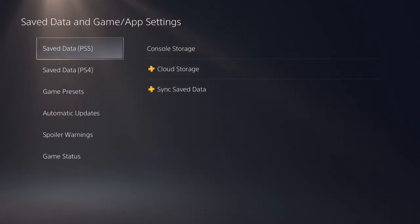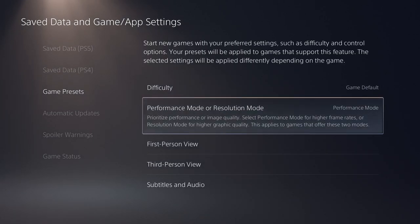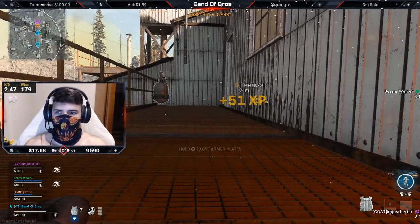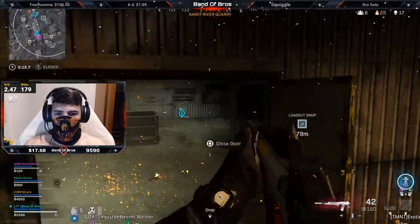On PlayStation 5, go into Save Data and Game/App Settings, then Game Presets. Here you can choose between Performance Mode and Resolution Mode. I choose Performance Mode because it makes the game run more smoothly with less input lag — it tones down the graphic quality slightly but improves gameplay. If you want spectacular visuals and don't mind potential input lag, switch to Resolution Mode.